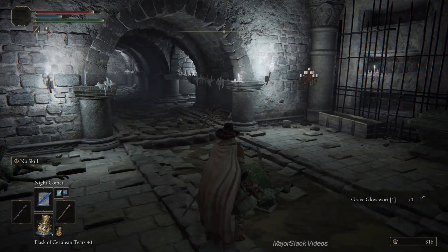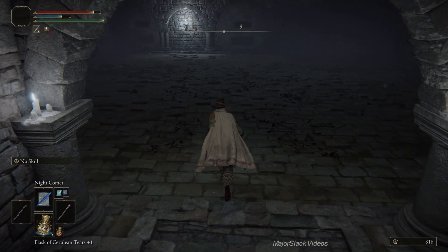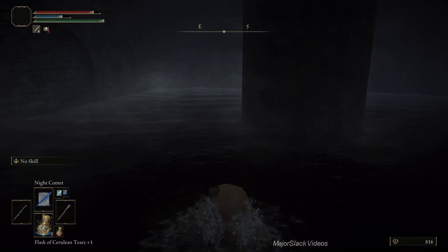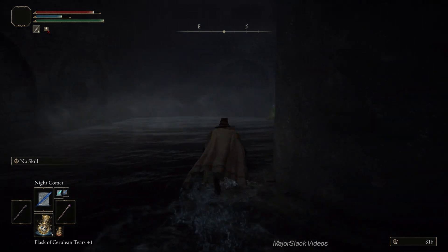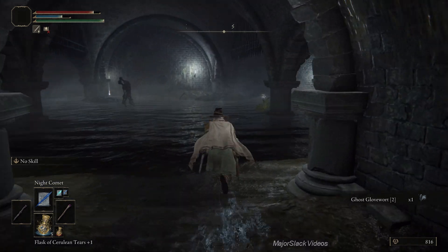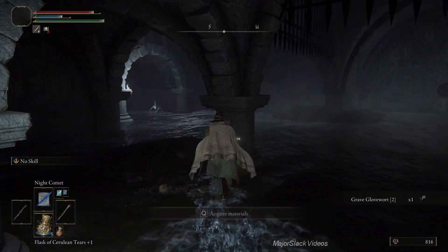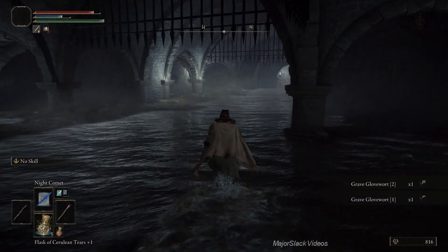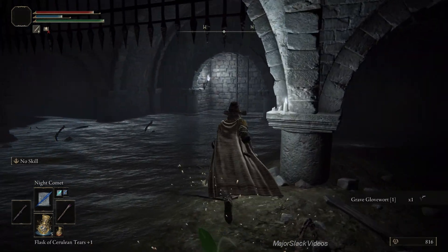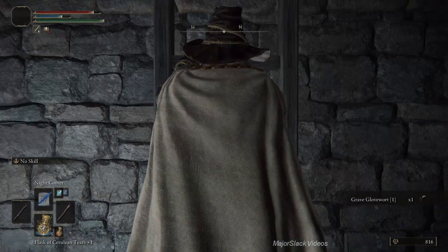Grab that Grave Glovewort 1 - this is important. Cut to the right here - this floor rises up so just go on a little bit and back up. Then jump down below and a whole bunch of putrid corpses are going to spawn. Absolutely ignore them. Grab this Grave Glovewort 2 - that's not really important but you can grab it anyway. Grab this Grave Glovewort 2 - that is important. And another Grave Glovewort 1, and another Grave Glovewort 1 back here. Just ignore all the putrid corpses rising out of the water and take this ladder up.